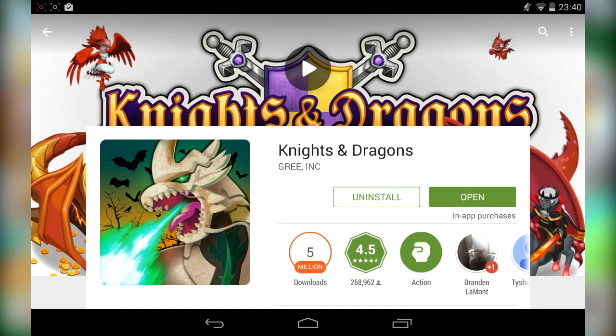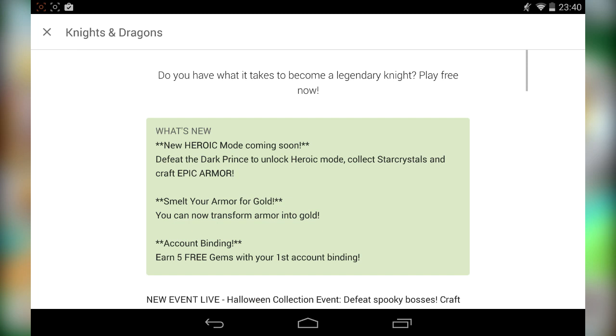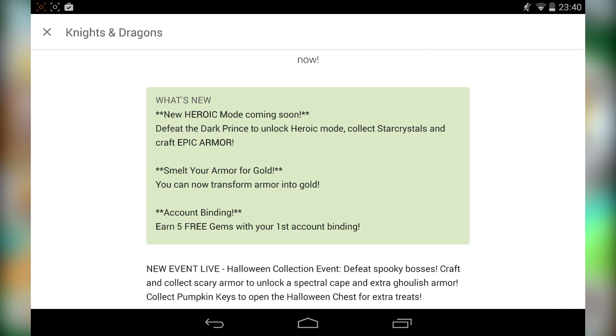This update is going to be good. Let's go over the specifics. What is new: there's a new heroic mode — after you defeat the dark prince, you'll be unlocking heroic mode. You have to collect star crystals, and that way you're going to be able to craft epic armor. We're going to be taking a look at that a little bit later today. You can also smelt armors for gold, which is pretty nice.